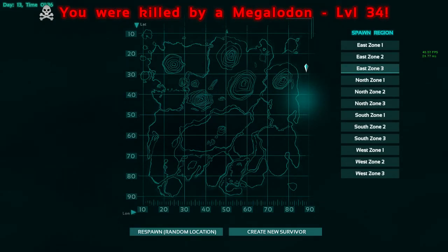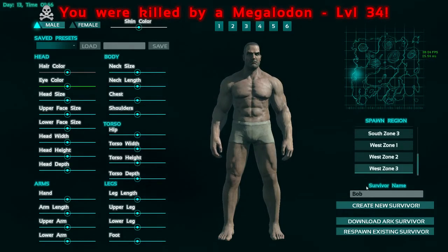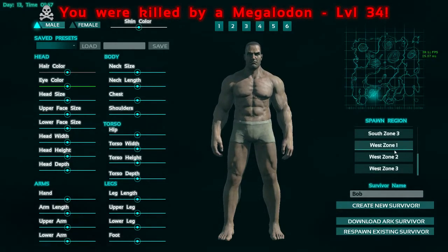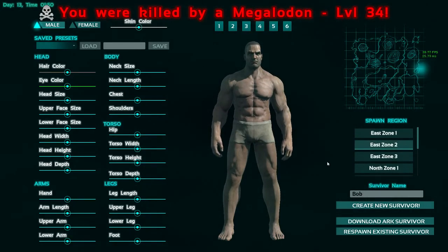We'll cover things like making sure you gather the right things to make yourself safe at first, get a base created, know which dinosaurs to look out for, and a few tips around keystrokes. To do this we're going to create a new survivor and choose a random region. Let's go for East Zone 2.